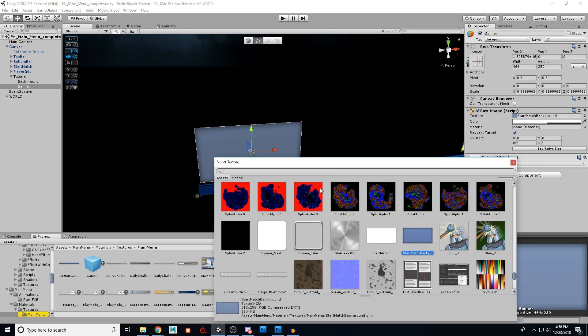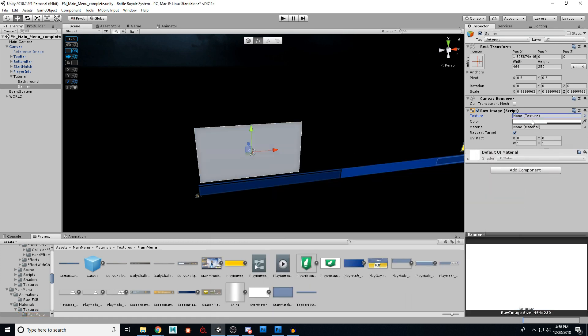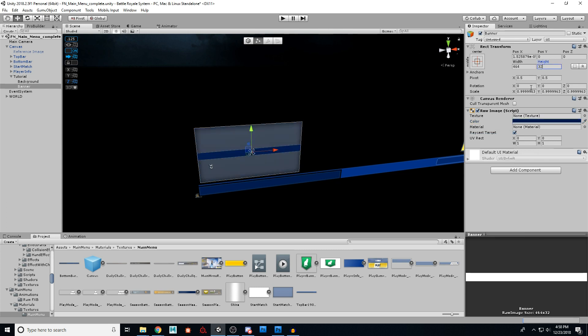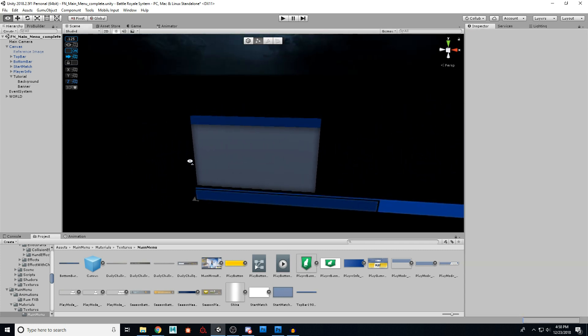If you want to quickly make a banner or header for your area, it's very easy. Press Control+D to duplicate the object, call it 'banner', remove the image texture, give it a color, and lower the height to something like 32. Then raise its position and you've created a little header for your area — quick and easy.